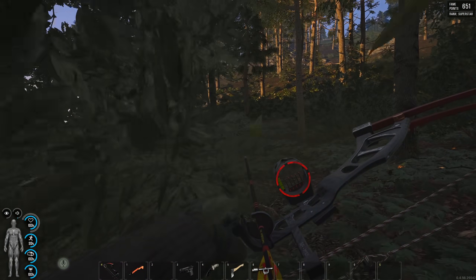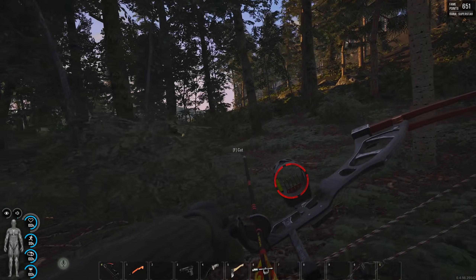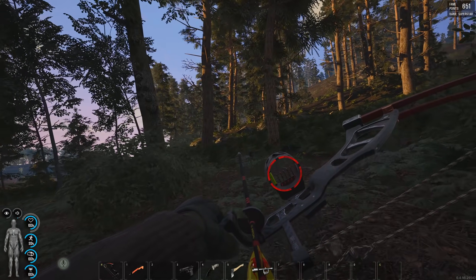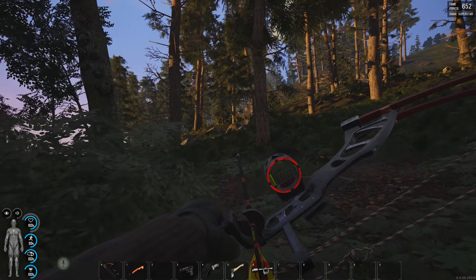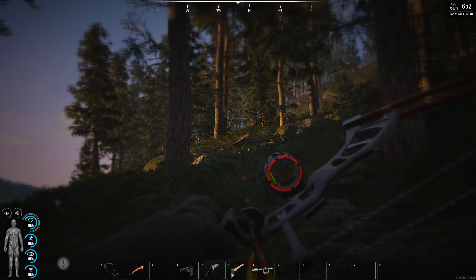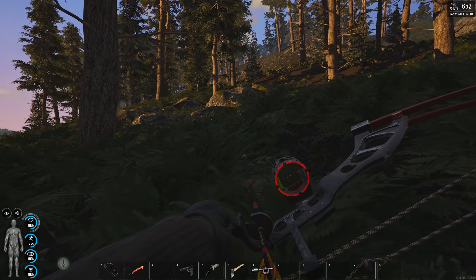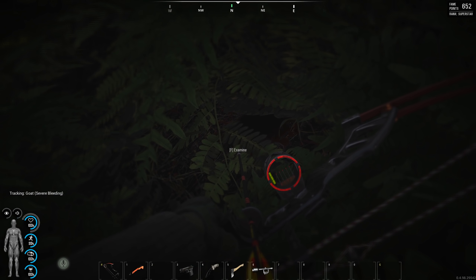There's a lot of them on the hill above where this thing's headed. I don't see any tracks - I'm going to have to take a shot. Down - no, it's not down, but it's injured though. Heading towards north, still heading north. The puppet didn't see it, so it should be all right. I've got his tracks. Severe bleeding.